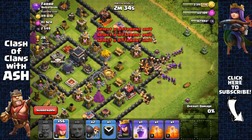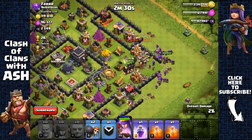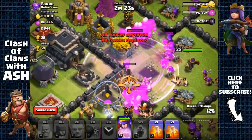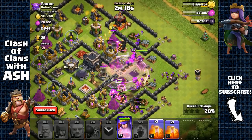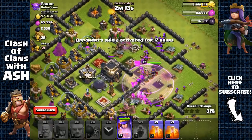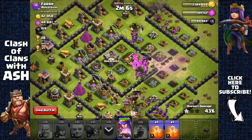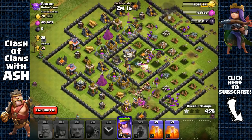I'm going to spread out my giants with barbarians and archers behind them, with my archer queen there, and send out everything. Wait for the splash damage from the mortar, then place a rage spell — and you can see my wall breakers go straight for the core walls, awesome. Skeleton traps over there — not a problem. My archer queen is gonna make it straight inside, and my giants are running across the base, still shielding my archers and archer queen from all the damage.